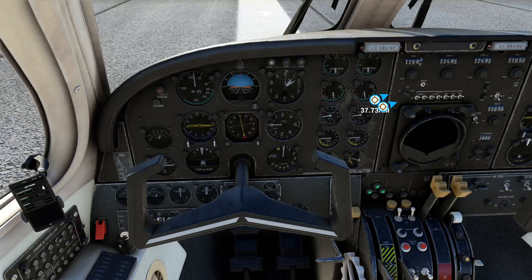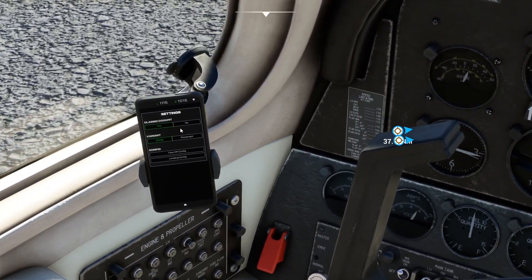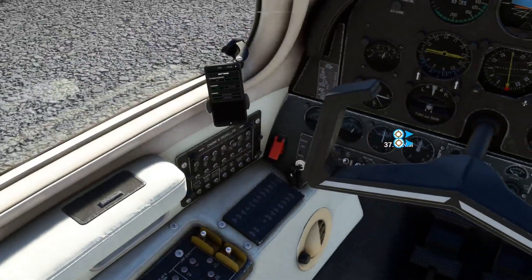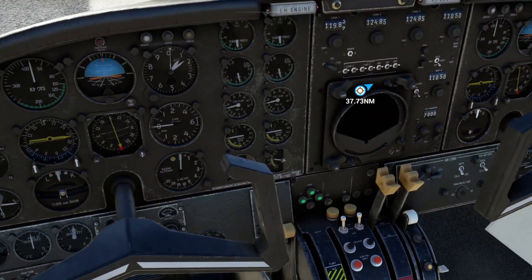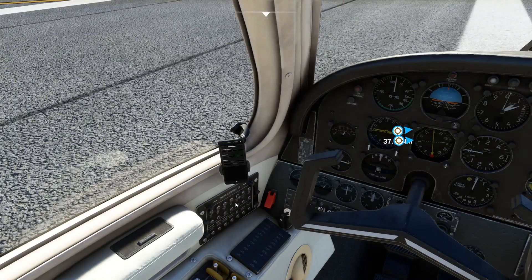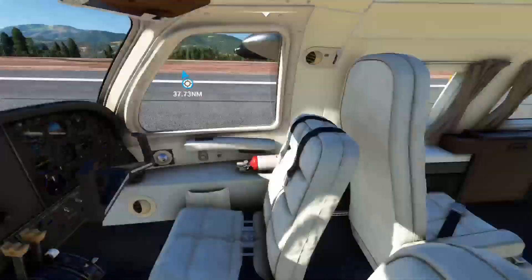Let me change the glass cockpit setting so you can see it. Yeah, that changes it to the old school style. Let's leave it at the normal one because it's got the navigation stuff. I'm going to go for passenger, not cargo this time — pretty interesting aircraft looks-wise.